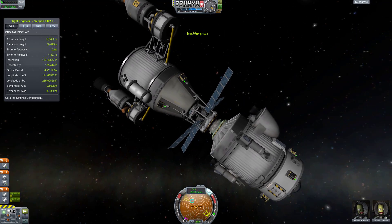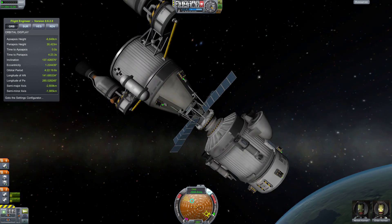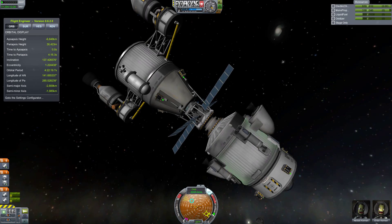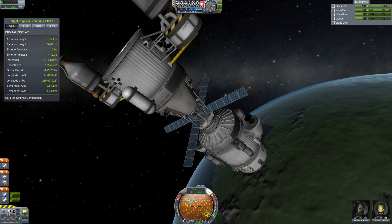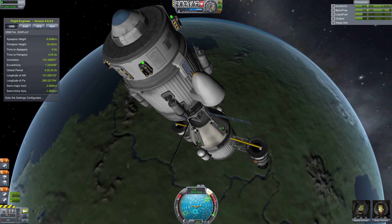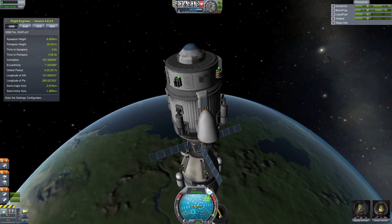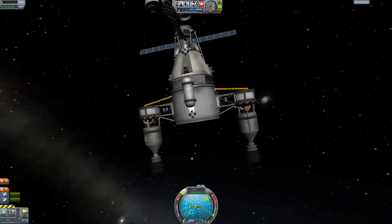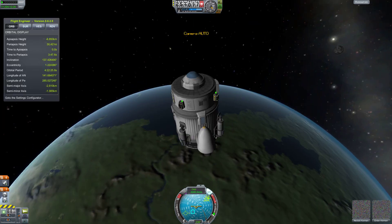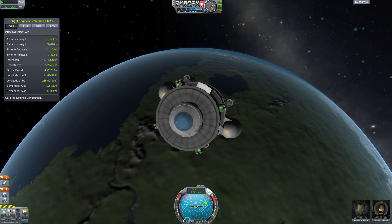At this point we can just decouple. I'm pretty sure we don't need anything else. Let's do an F5 save just in case something weird happens. We don't have power in this vessel but we should have plenty of juice left in the batteries for re-entry, so we should be okay. Now we're swiveling around because we're getting so close. I'll point this thing straight down, say goodbye, and undock. I'm going to take the transit ship and just RCS it away from us — that thing will just crash and re-enter. Meanwhile, we will be just fine.